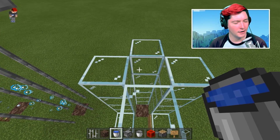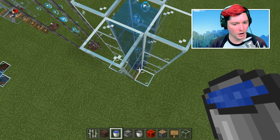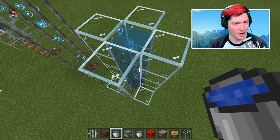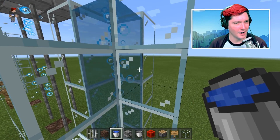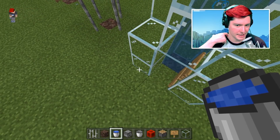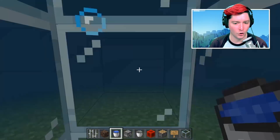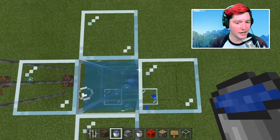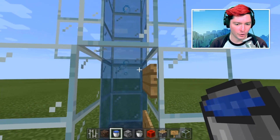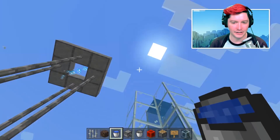By the way, in Java Edition, if you place water at the top the rest wouldn't create source blocks — but in this version it does. You put one block up there and it creates source blocks all the way down, which is pretty nice and easy. So now we have a normal bubble column. The reason I told you not to start your build yet is because we actually need to break out the back wall and replace it with dispensers.